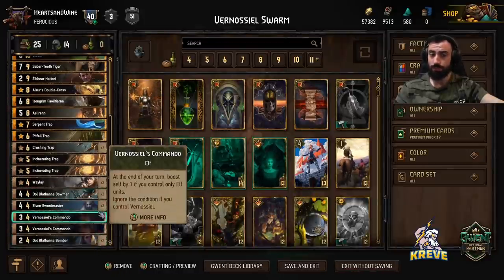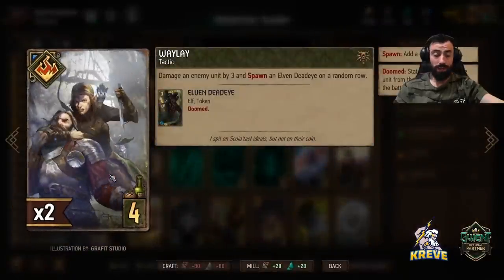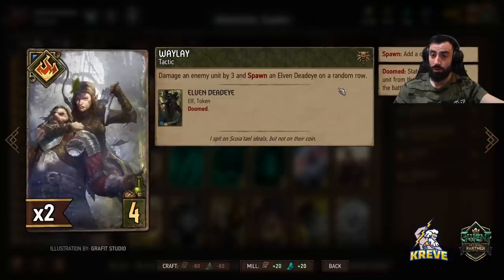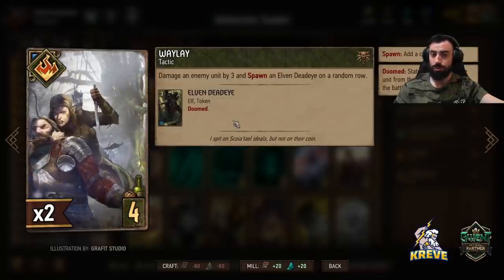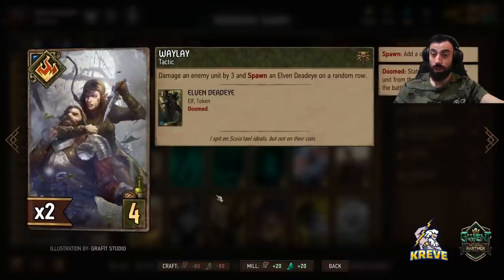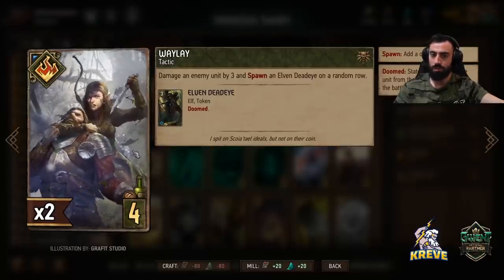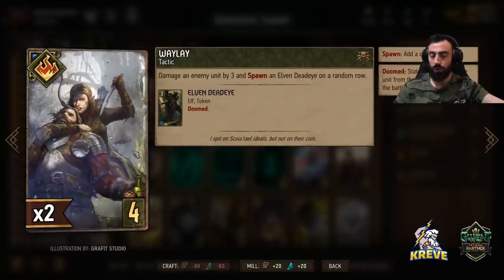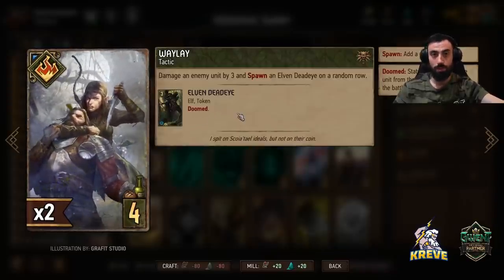All the units you see here are first round plays for us with scenario to get round control. Waylay got a buff — damage an enemy unit by three and spawn an Elven Deadeye on a random row. It used to require a death blow to spawn a token; now it spawns no matter what. You can keep it in your deck round one for a bit of extra control and points, but it synergizes well later when we're going unitless because it spawns a token for Venosul to do two points of damage.